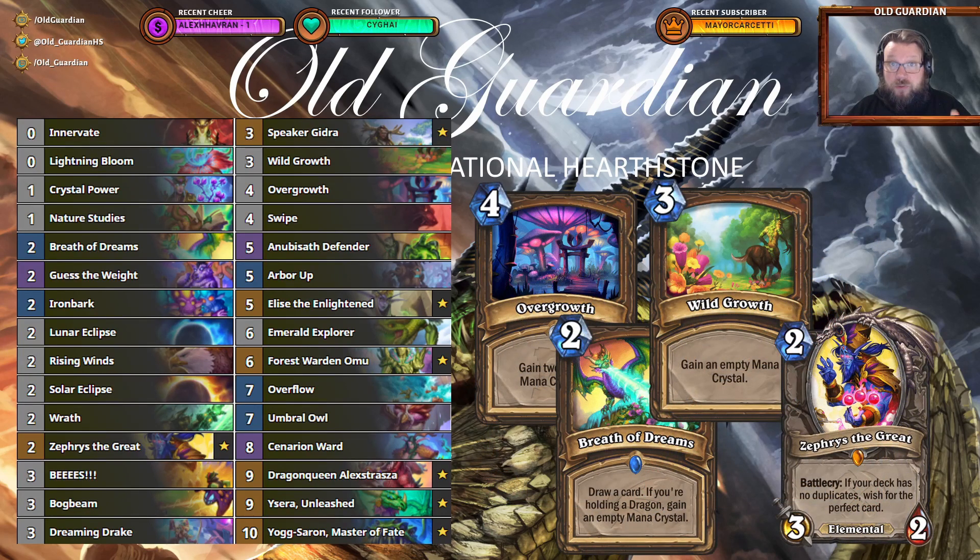As for the mulligans with this deck, you're looking for your ramp cards: Overgrowth, Breath of Dreams, Wild Growth. There are three ramp cards in the deck, because Druid has access to three different ramp cards, and that gives you a modicum of consistency in finding some ramp. Other than the ramp cards, do you want to keep Zephyrs the Great? Zephyrs is just a great card. You can use it early in the game, you can use it late in the game. The flexibility that it affords you is just something that you always want to have in your hand.